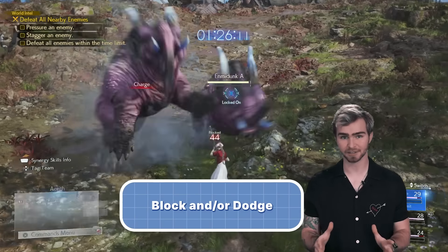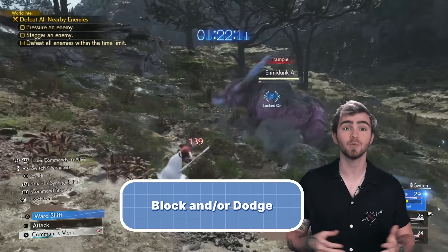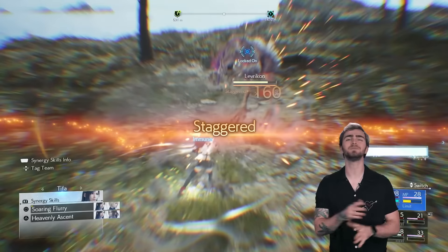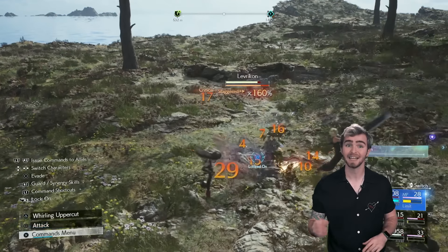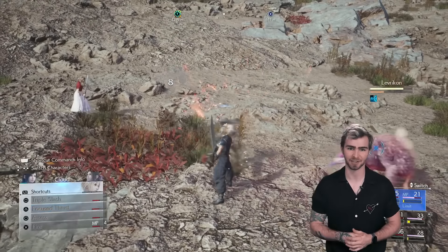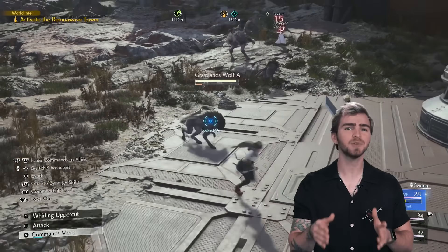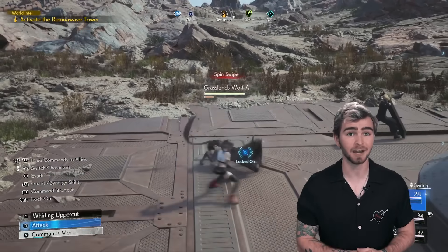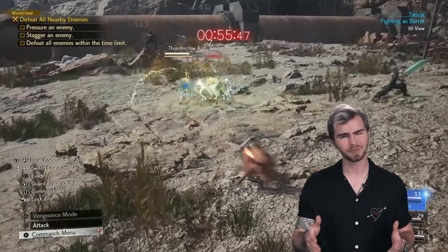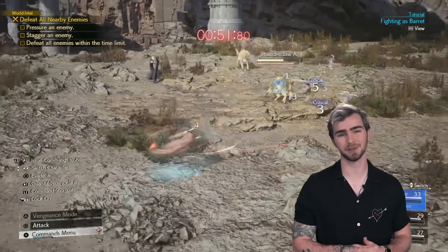The enemies you'll face can be seriously tough, so you'll need to learn when to dodge and block to prevent your party from being wiped out. Blocking at the right moment will completely negate damage from most attacks, and even holding the button down will drastically reduce the amount of damage taken. Dodging has been improved in Rebirth to now give you some brief frames of invincibility, meaning that a well-timed dodge can move through attacks. Just be aware that the dodge animations are faster or slower depending on which character you're controlling.